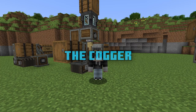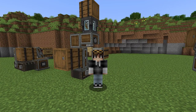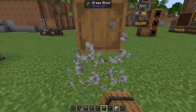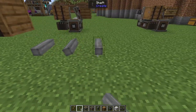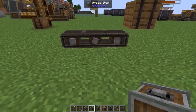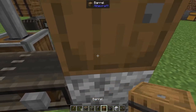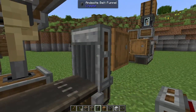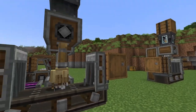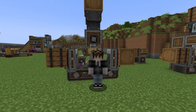Machine number two is going to be the Cogger. This machine is a must-have because you are going to need an extraordinarily large amount of cogs to do anything with Create. We're going to place down a temporary block and a barrel, break the temporary block, then behind our barrel place down three shafts and connect those together with a belt. On the center of the belt, place down a deployer, connect that up with two vertical gearboxes and a shaft. On the other end of the belt, place down another temporary block and a barrel, break the block, then add two andesite funnels. Finally, on top of our deployer, place down a chute and a barrel. Throw some shafts into the barrel on the belt and some planks above our deployer, and that's going to give us a decent amount of cogs.